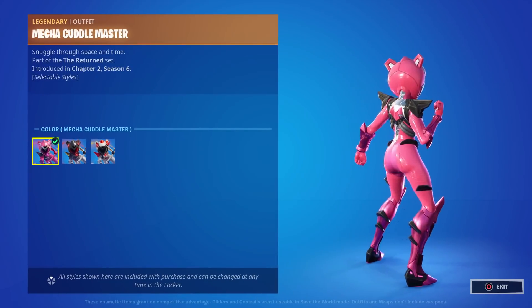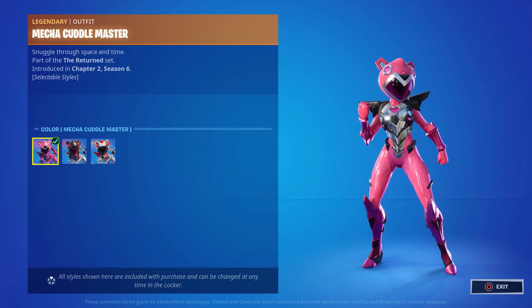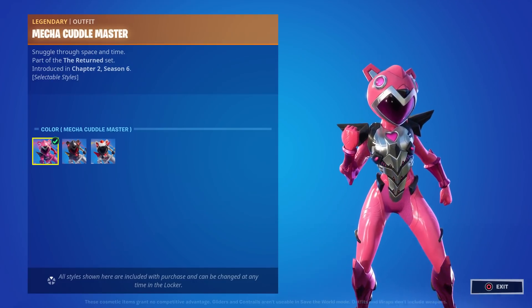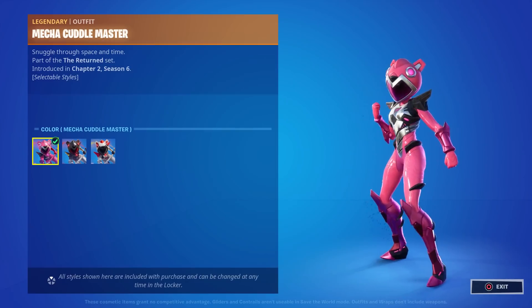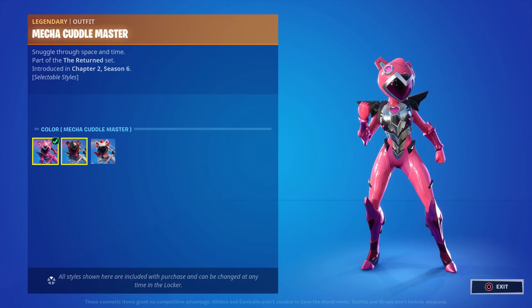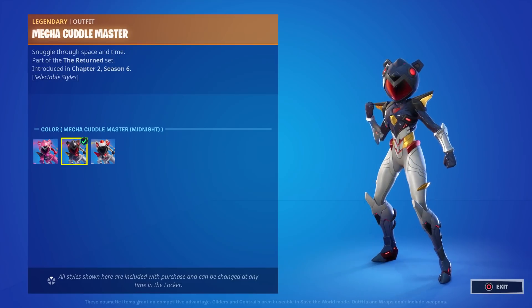This is her first style — the head is a little big, but that's to be expected because that's what the Cuddle Team Leader looked like as well. She's part of the Returned set. I love the pink colors, and there's almost a little hint of purple on the shin guards, though I think that's just light reflecting. Her visor is also purple.